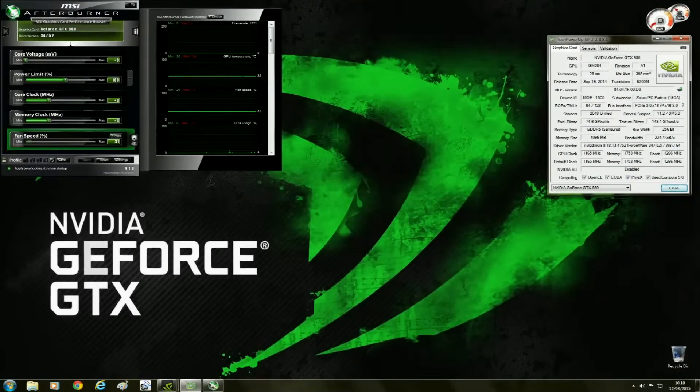Now let me run through the specs of the Zotac GeForce GTX 980 Amp Edition. The base clock is 1165 MHz, the boost clock is 1266 MHz, and the memory is at 1753 MHz. This is all at stock, and it will be going up against the overclocked Gigabyte GeForce GTX 970 G1 Gaming.